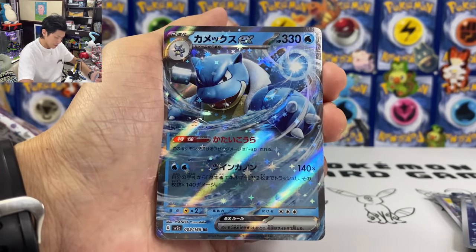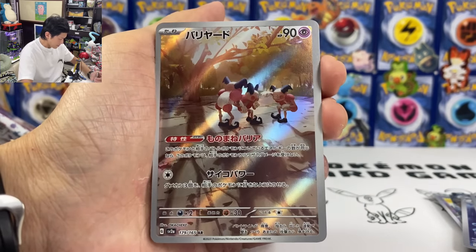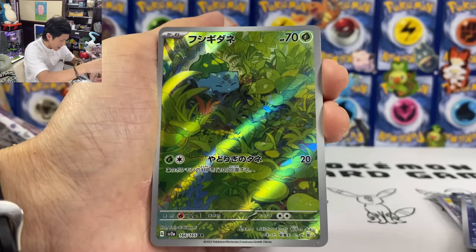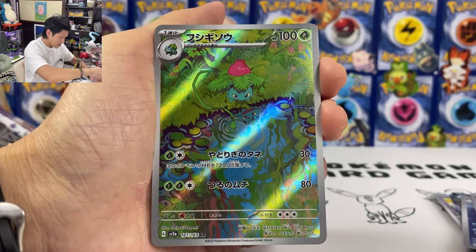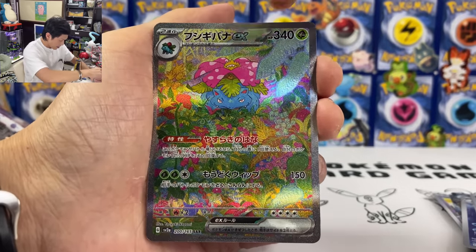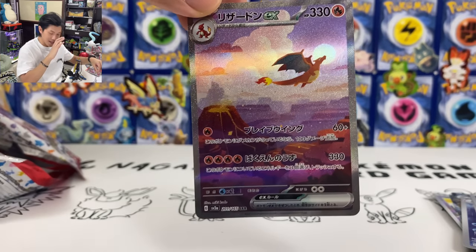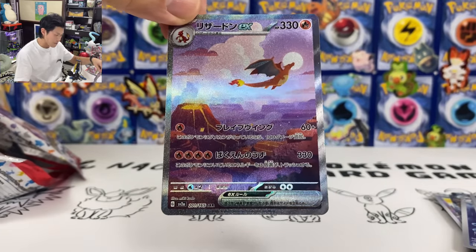From the booster box we have Blastoise EX, Golem EX, Bulbasaur AR, Mr. Mime AR, Machoke AR. And finally for the Secret Rare, we got Blastoise EX. We also pulled the God Pack and have the Bulbasaur — so we got two of the Evolution Alliance lines. We have Venusaur and Charizard line — Charmander, Charmeleon, and finally Charizard. I hope you guys enjoyed the video — this is insane. I've never had a video with so many hits. It's probably my best pulls out of all the videos.